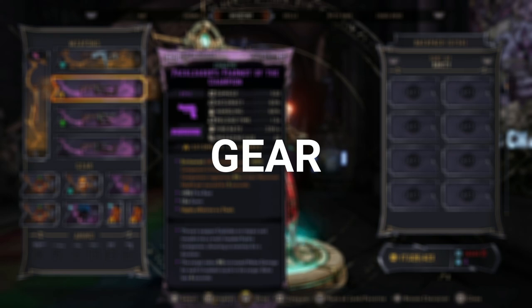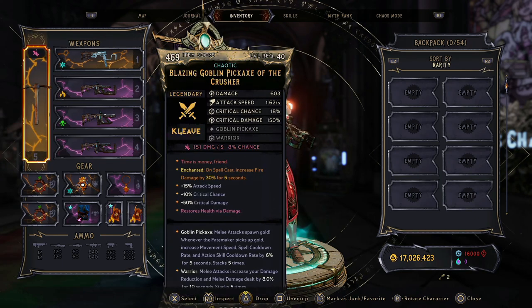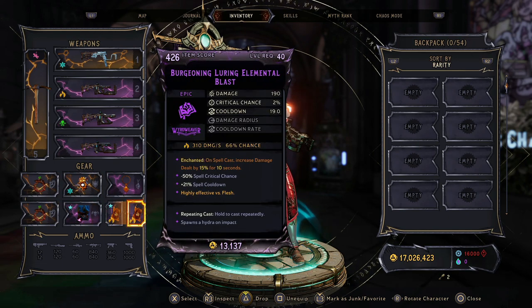Before looking at the gear, let's break down the enchantments. On your gun, you're looking for: after reloading — which you'll be doing very often — you gain 50% companion critical hit chance, and companions regenerate 8% of their maximum health per second for 5 seconds. We're really targeting that increased critical hit chance. On spell cast, increased fire damage by 30% for 5 seconds. For the shield, on spell cast increased elemental damage by 20% for 5 seconds, which affects fire damage. And finally, on spell cast increased damage dealt by 15% for 10 seconds.